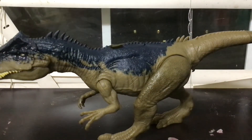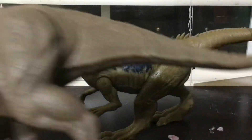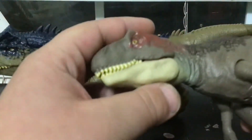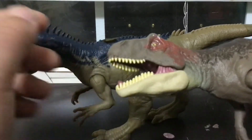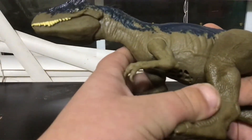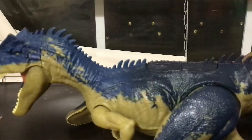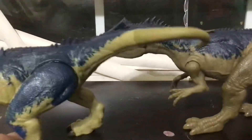Unfortunately the Metriacanthosaurus does not have an articulated tail. I don't know why they decided not to give it one, especially since it's the only non-Camp Cretaceous Dino Escape Roar Attack figure. Also, my Metriacanthosaurus's lower or upper jaw sometimes gets stuck, though luckily it doesn't happen while I'm using the action feature.